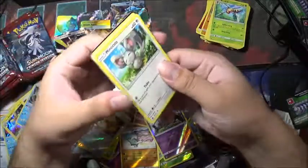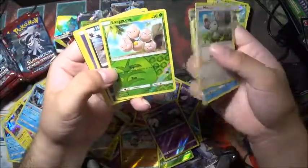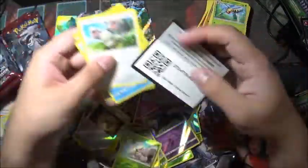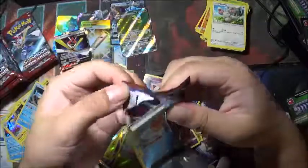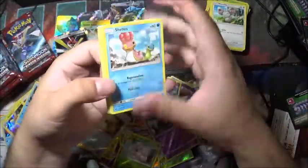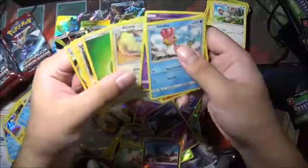This one feels thick — nope. Exeggcute and a Hydreigon. We'll do this code. Sprinkling them in and out here and there. Salandit reverse holo — so woohoo, I got them both: Salandit and Salazzle.